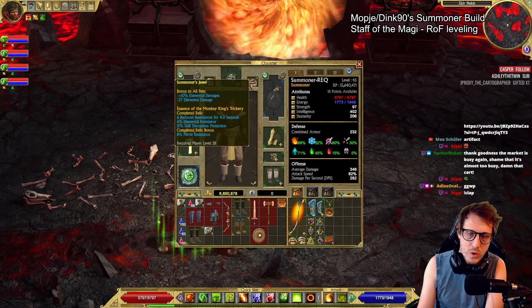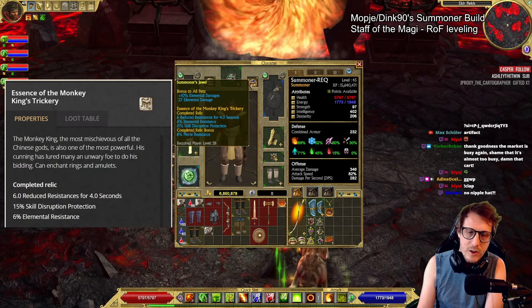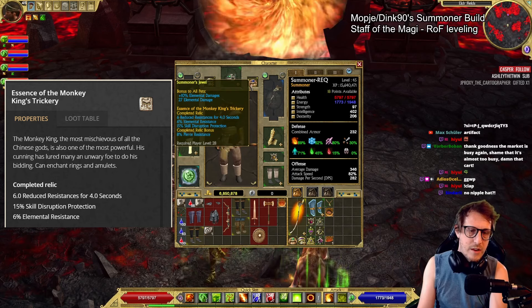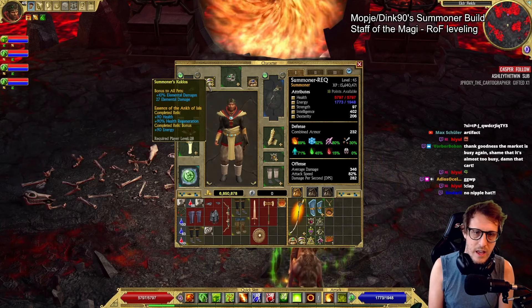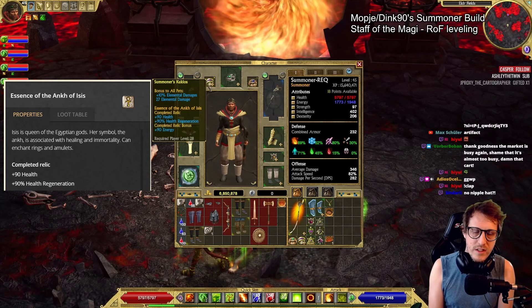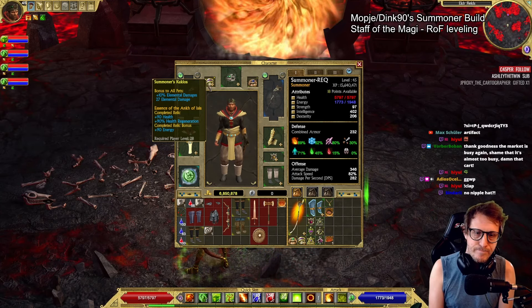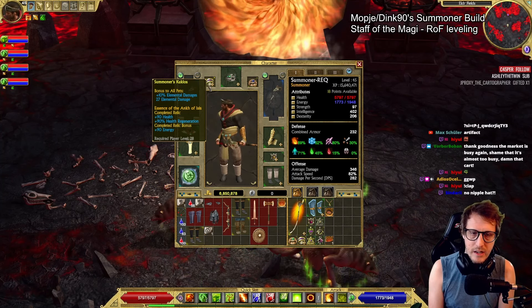Fizz damage would work just as well, probably better in this scenario. I have Mikey King Strickery with an 8% pierce res completion bonus. And then the other ring has Ank of Isis. We could have forced this to get vit res. You can see here we're not quite capped, but 90 energy is fine too.